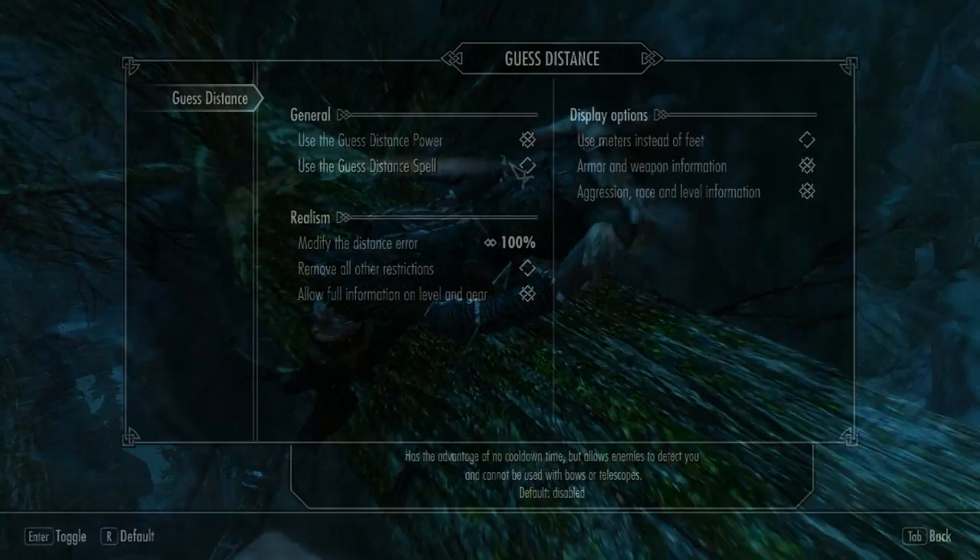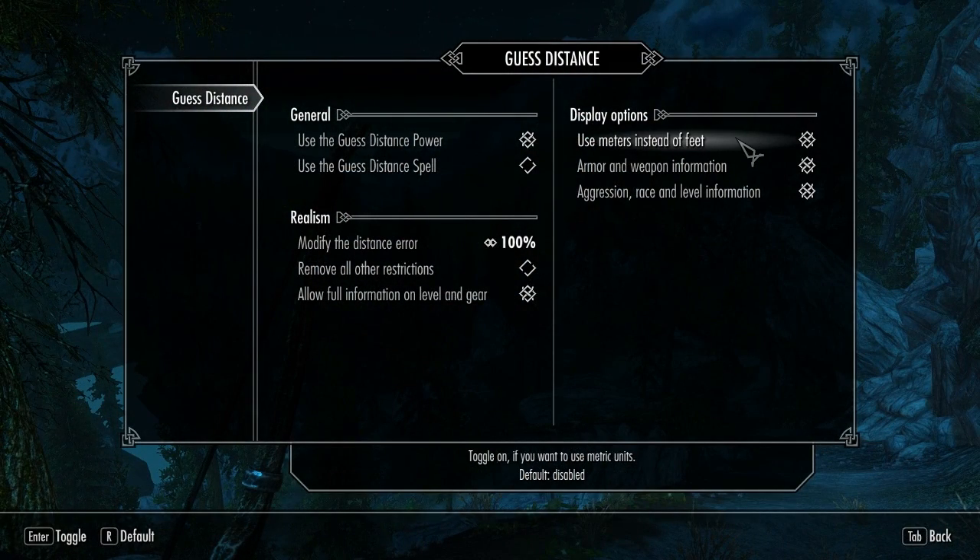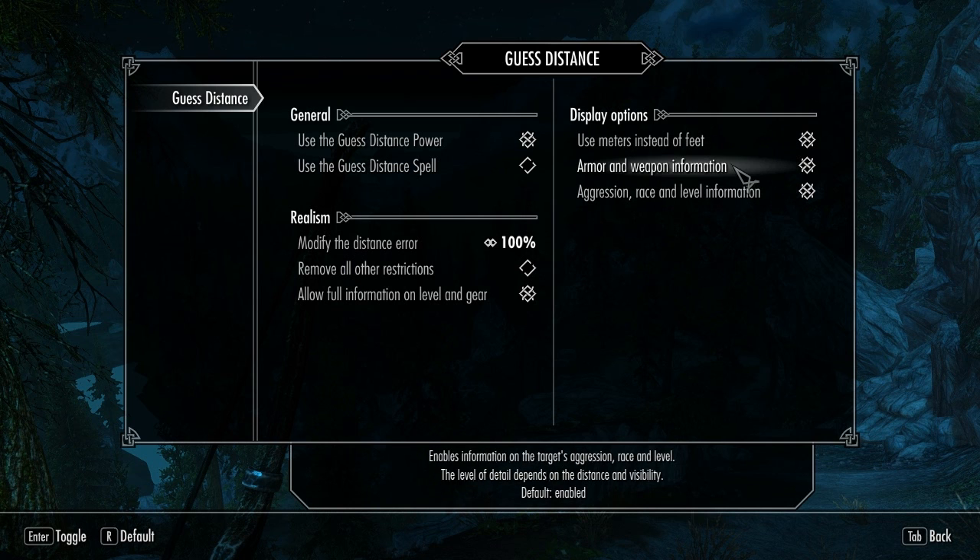The mod can also be controlled using a mod menu where you can tweak certain display options which will change the information you're given. You can also modify the rate of errors or remove the restrictions completely.